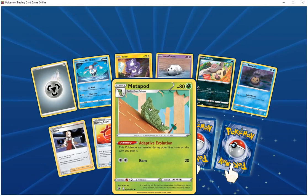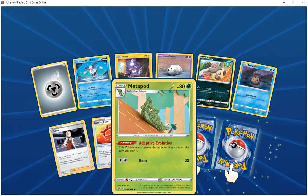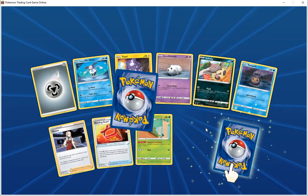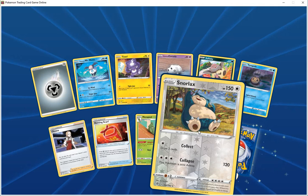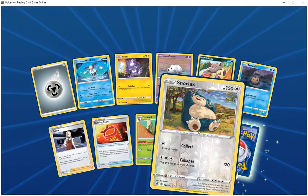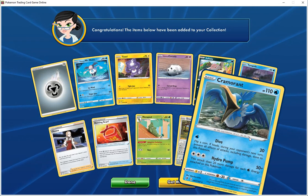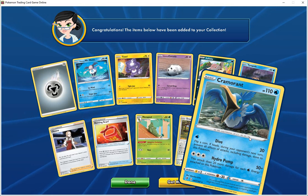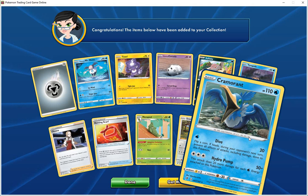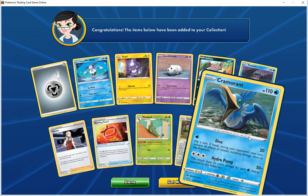Metapod HP 80 grass, adaptive illusion — Pokemon can't evolve during the first turn or the turn you play it. Holographic HP 150 normal, slash drops two cards, slash 120 — that Pokemon is now asleep. Second special card is Chromorant HP 110 water, dive 20 — flip a coin, if heads during your opponent's next turn, prevent all effects and damage done to this Pokemon. Hydro from 50 — does 20 more damage for each water energy attached to this Pokemon.